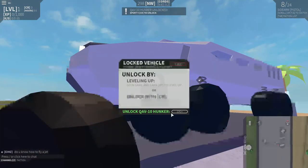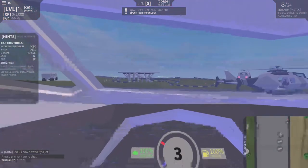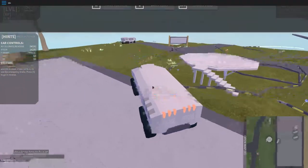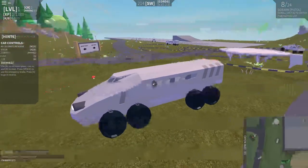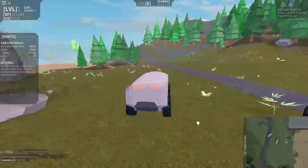Let's just test out this vehicle right here. Unlock it. Okay, we were driving. I'm gonna turn the graphics settings up. It looks pretty good, pretty cool vehicle.